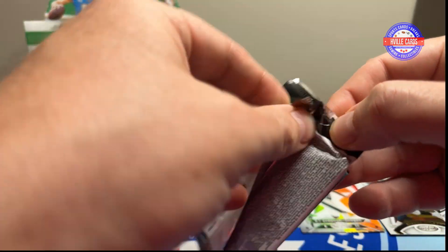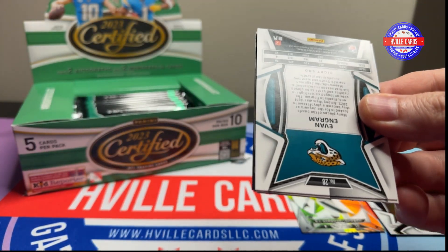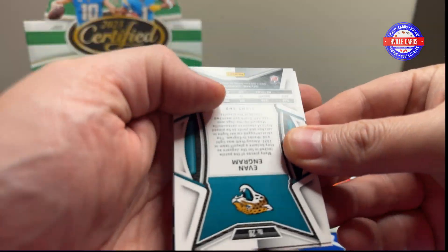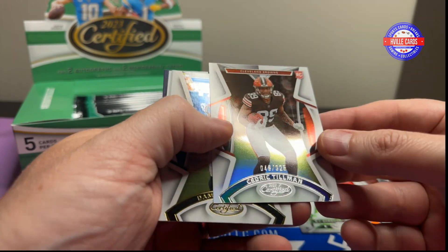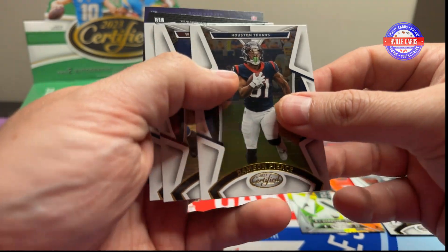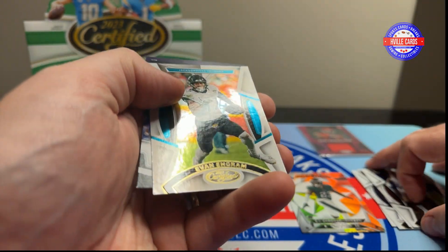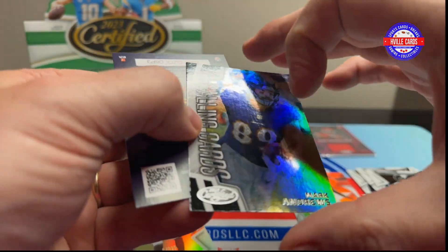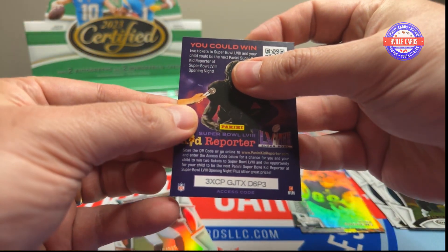Next pack. We've got Cedric Tillman out of 325. A Dameon Pierce. Scary Terry McLaurin. Evan Engram. And a Mark Andrews Calling Cards.